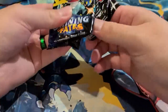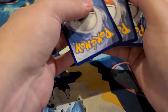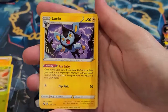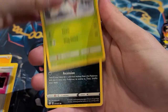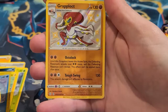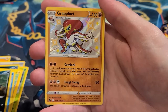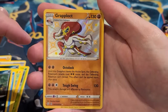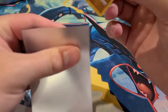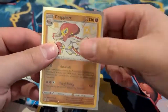Maybe we'll have second-to-last pack magic or last pack magic — I'll take either. Fifth pack: lightning energy, Luxio, Team Yell Towel, Yanma, Puffin, Morpeko, Horsea, Spinner rack, and a Grapploct shiny — we will definitely take that, it looks sick — plus Professor's Research. That's our second hit of this tin. Good stuff.